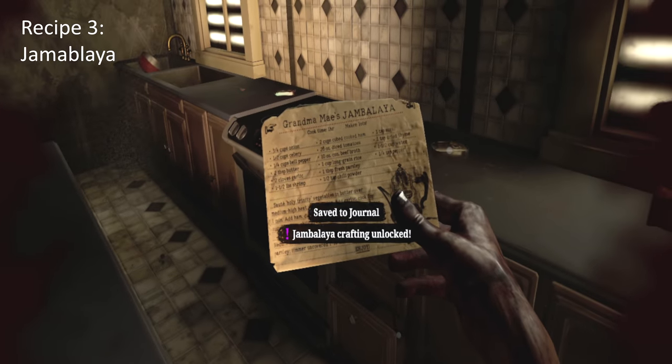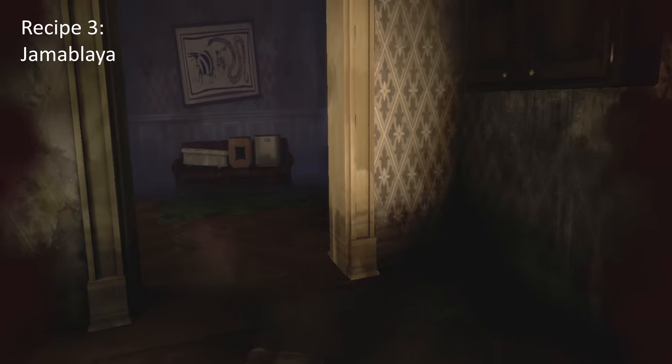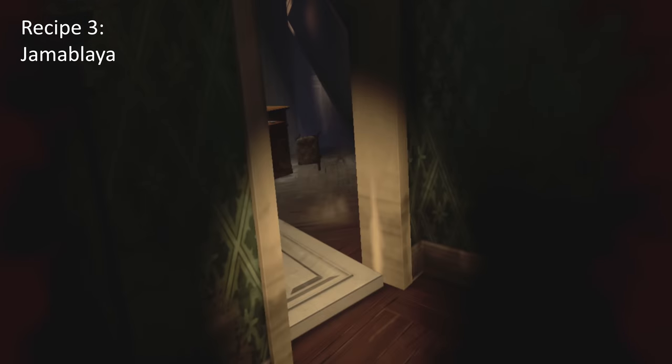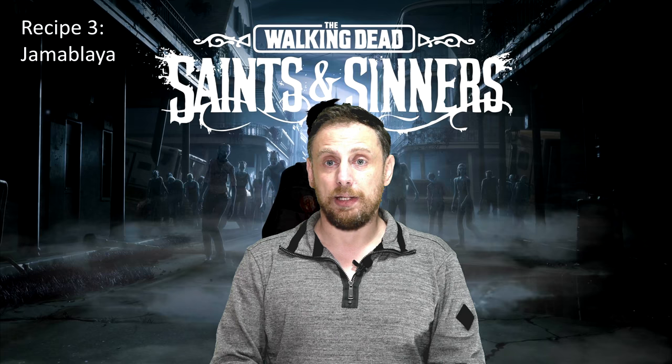This is the Jambalaya food recipe — I think that's how you pronounce it. They all do different attributes. There are three of them: one gives you 25 extra health, one makes your weapons more durable, and the other makes your stamina regain faster. They also give you 50 extra stamina back instantly. So it's definitely worth going to the bottom floor to get this particular item.